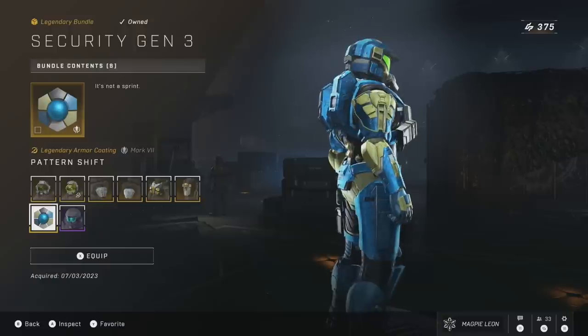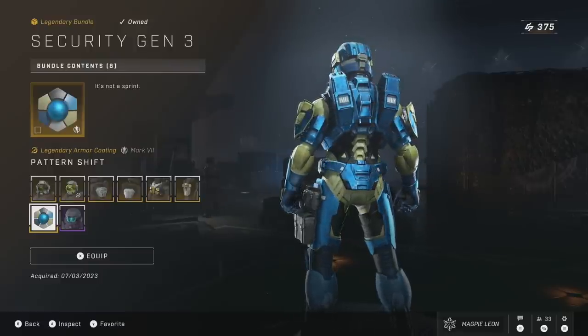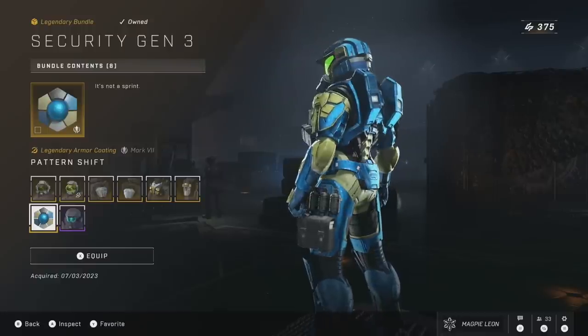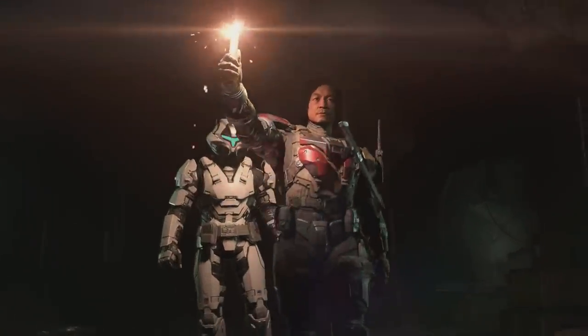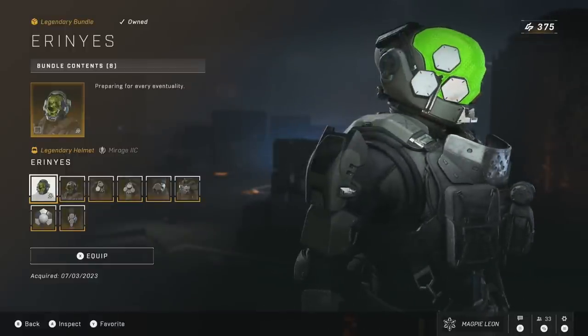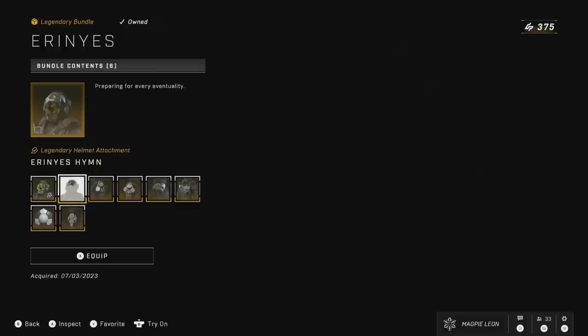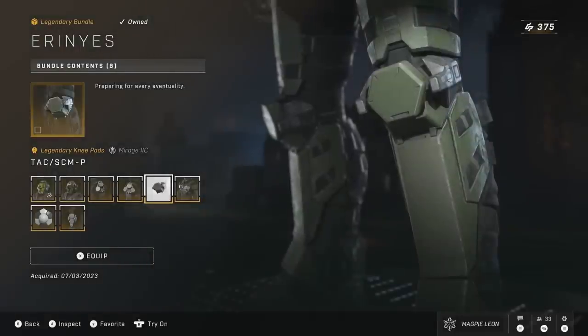The bundle costs 1,200 credits, which seems to be the base point for most of the Mark 7 armor sets. As a whole this is a pretty solid choice — I like the shoulders and the helmet, and the helmet attachment is pretty decent. The coating isn't the best but I could see some people making cool builds with this. The only things I'm not a huge fan of are the chest piece and the wrist attachment. For 1.2k you can't really go wrong, though I do think it's missing something like a Stancer Emblem, which most other armor sets tend to have. I did buy these in the super bundle at the beginning of the season which cost 2,200. The final bundle on the store is the Eren Yes bundle, which was released alongside Security and Aqua Hex, and all three were part of a super bundle at the beginning of the season — now taking up three slots, which doesn't give other bundles as much opportunity to return.